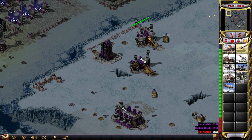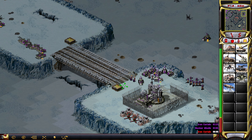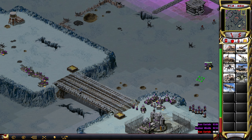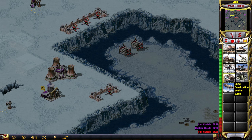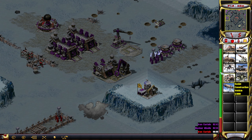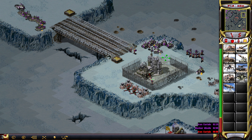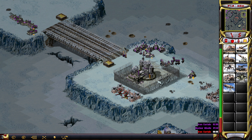There we go, thank you very much. What a struggle. Now you have to walk down there on foot. So fine. Just walk down here — I think that should be fine. The route here should be clear. I wonder whether the Allies are actually going to kill Einstein in cold blood if you mind control him. I guess they do.